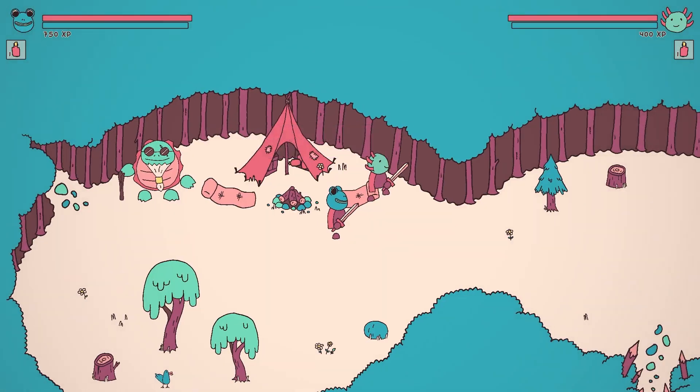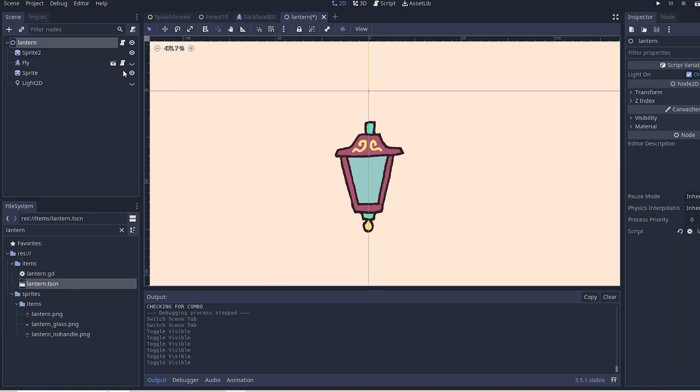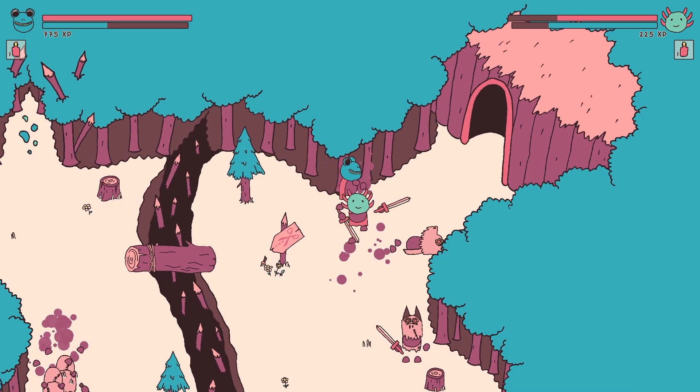The reason to fight the boss is to acquire a lantern, so you can enter the dark caves back near the campsite. So I created a lantern powered by a firefly, attached a flickering light to it, and gave the boss the ability to hold the lantern in their off hand.